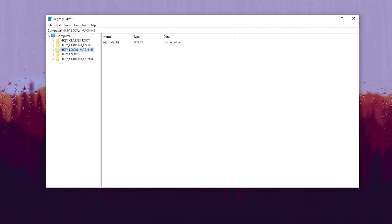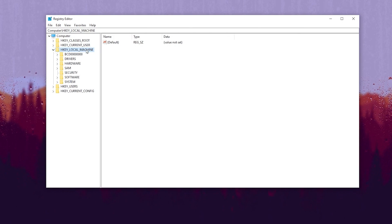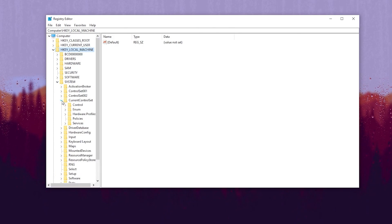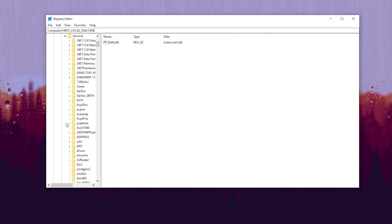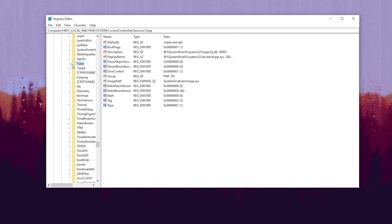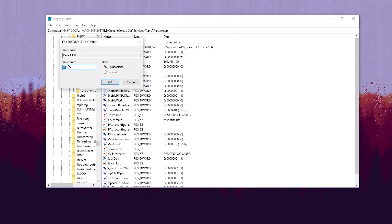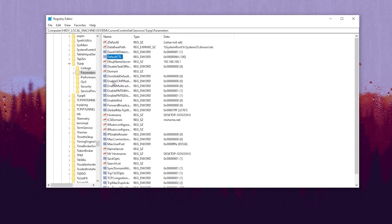Now we are going to optimize the TCP settings on Windows for better ping and better internet speed. Go to HKEY_LOCAL_MACHINE, then System, then CurrentControlSet, then Services. Scroll down and find Tcpip, click its dropdown, and go to Parameters. From here, find DefaultTTL, right-click it, select Modify, and change the value data to 64, then hit OK.